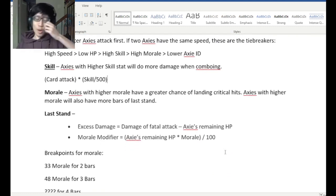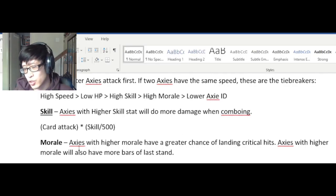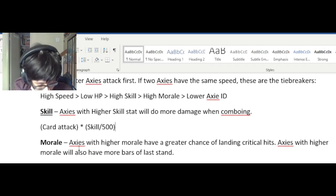Now morale. Morale is actually pretty interesting in multiple ways. How the game describes it is that Axies with higher morale have a greater chance of landing critical hits. I don't have the statistics to back this up, and confirmation bias feels like lower morale Axies crit more.